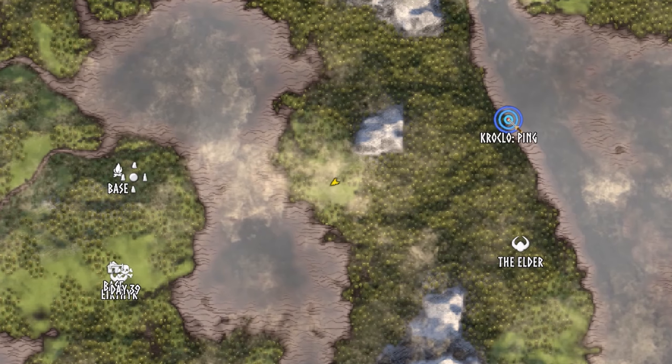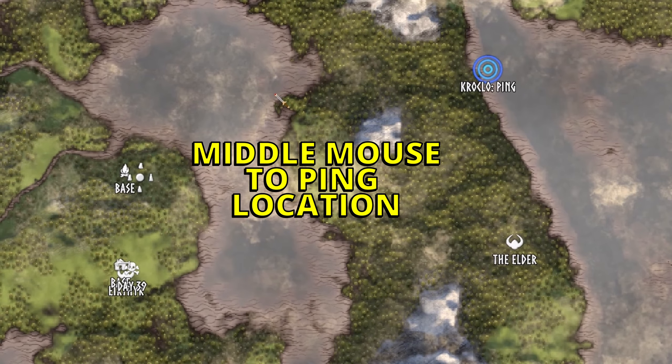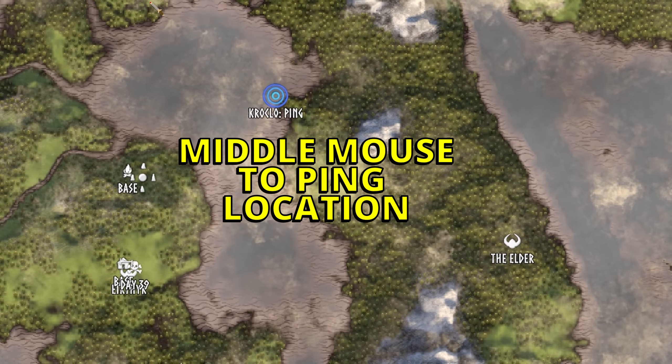Another handy feature when playing with friends: when you've got your map open you can use your middle mouse button to ping points of interest on the map, so your friends can mark it on their map before having to actually travel there. With a few friends traveling in different directions you can mark up a lot of areas on the map.